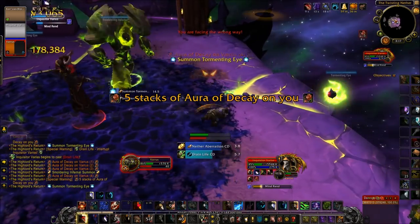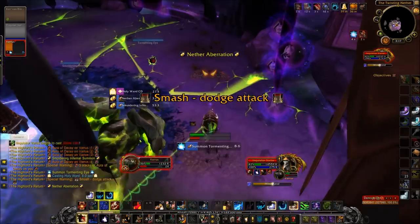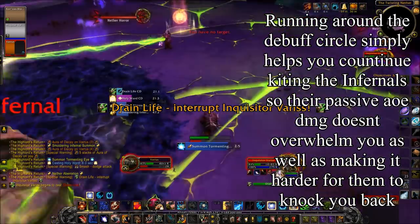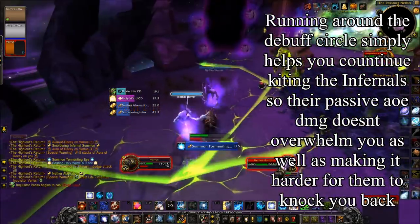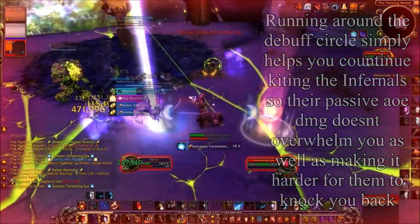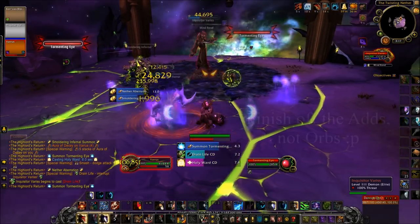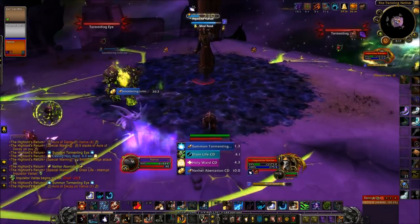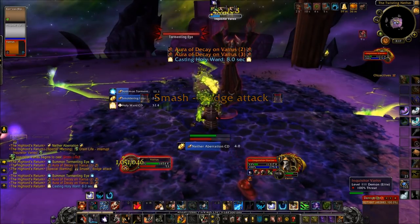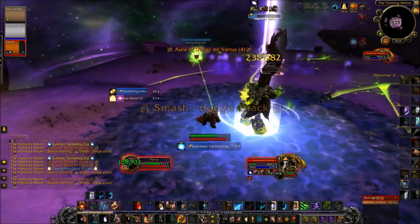Make sure Intimidating Roar is on an easy-to-press button because it's up every 30 seconds and will save you a lot of damage to recover from. What I'll be doing is running around the circle — that's basically what you'll be doing in all the tank challenges. You can see I use it again to interrupt Drain Life, just to give myself a bit more time to gather the adds before using the healing orb. Then I'll finish off the orbs and get back on Varus, re-establishing my Thrash stacks and dumping in as much damage as possible.